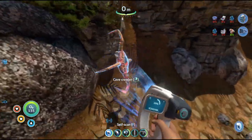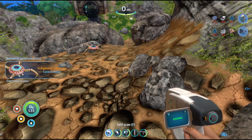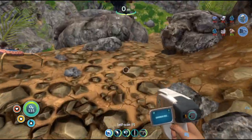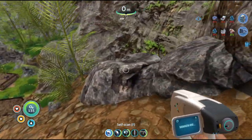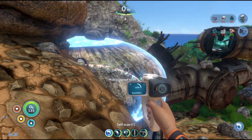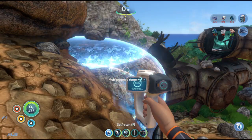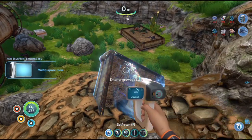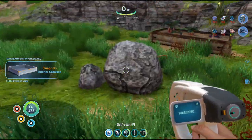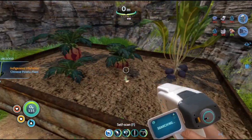Cave crawler — cave crawler! So that is a ground-based animal. Multipurpose room blueprint — good, we need one of these. Exterior grow bed — okay, that's good. Grow things outside. Chinese potato plant — new blueprint acquired. Grab one of those. So we've got some small marble melon, Chinese potato, lantern fruit.